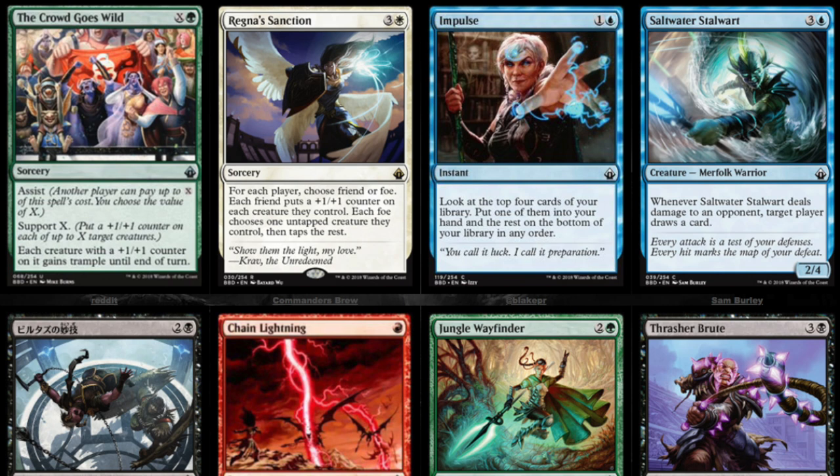We have 'The Crowd Goes Wild,' which features the assist and support mechanics. The friend-and-foe mechanic is kind of interesting. I don't think these mechanics are very good outside of Two-Headed Giant, and therefore it would be kind of like the Monarchs with the conspiracies — those cards were not worth a lot of money because no one played the format.